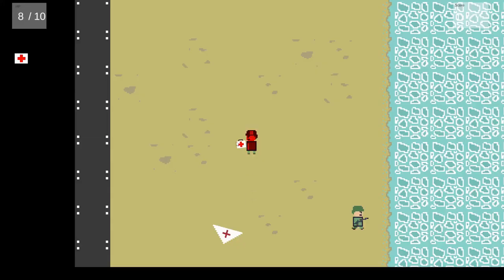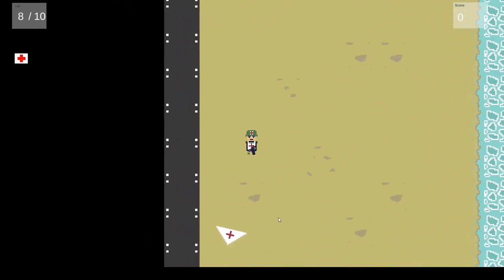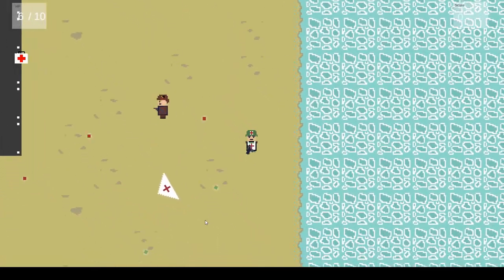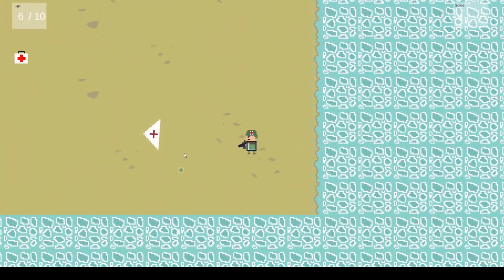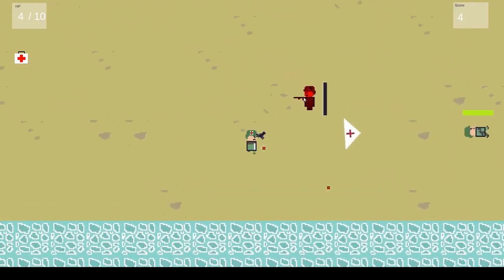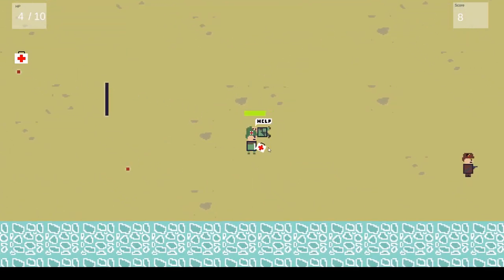This World War 2 game was fun to make, and by this time I was getting better at pixel art — doing more palettes and using Unity tools and improving my game design. In this example you can shoot at enemies, but you can also hear your comrades. That was something fun to add.